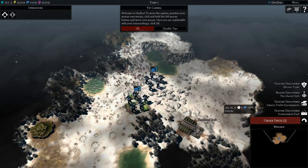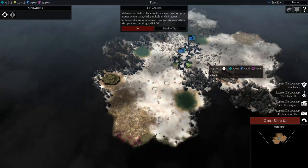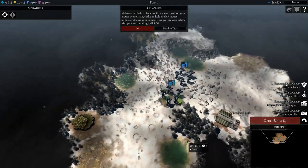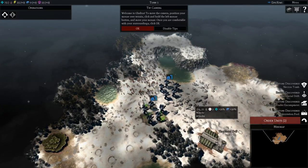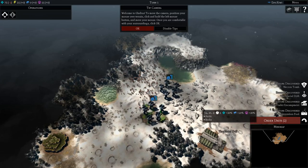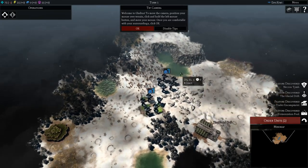This is the tutorial of the game. This is where you will start off when you play the tutorial, so you can move the camera around. To move the camera, position your mouse over the terrain, click and hold the left mouse button and move your mouse. Once you are comfortable with your surroundings, click OK.